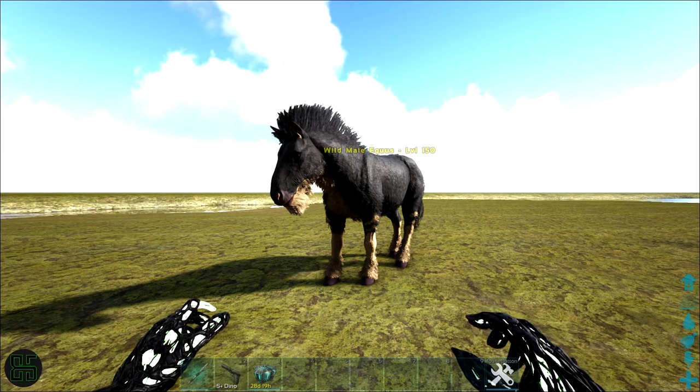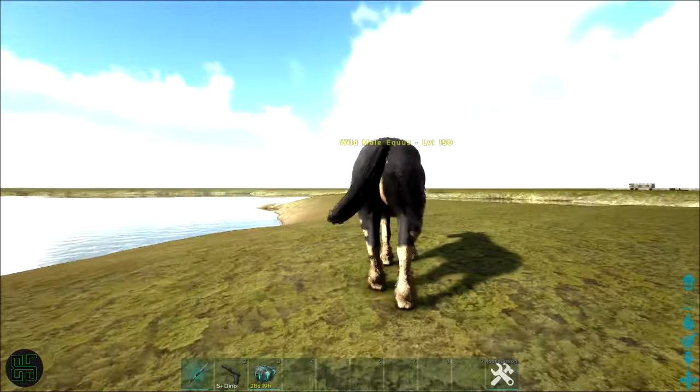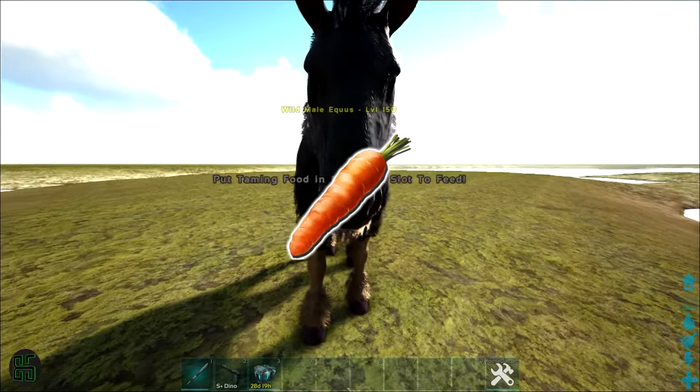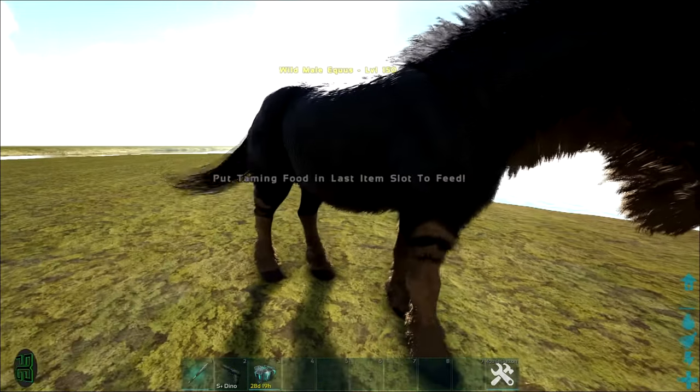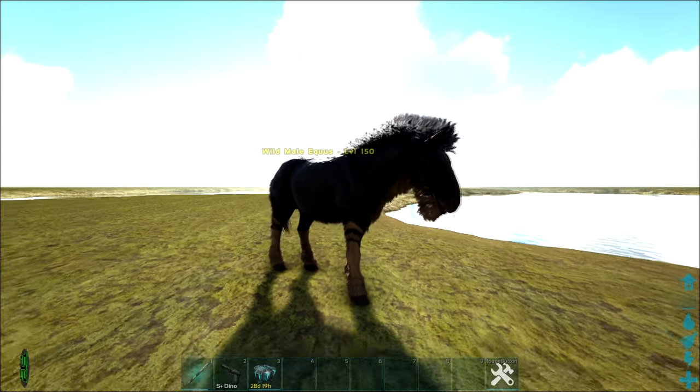The Equus is a passive tame, meaning you're not going to be using tranqs to knock it out. To tame an Equus, you first put the taming food in your last item slot. Simple kibble or higher works the best, followed by rock carrots. If you don't have kibble or vegetables already, I would hold off on taming an Equus because using mejoberries is a very long process.